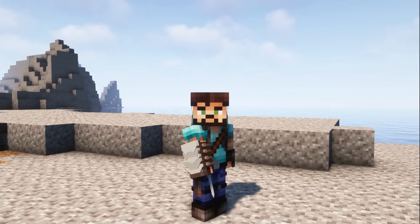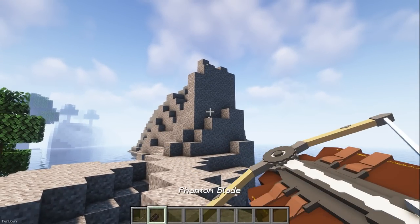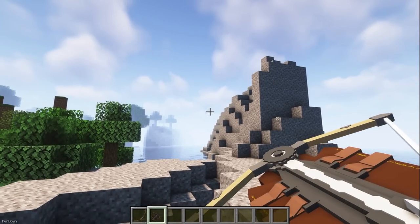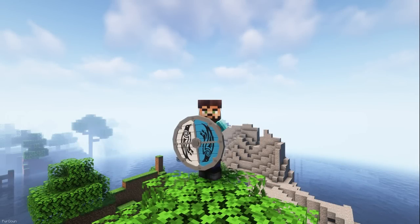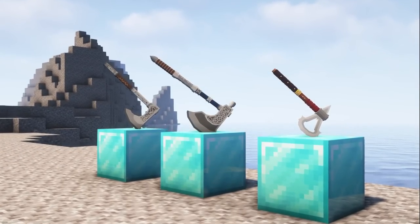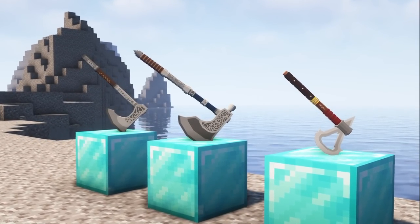This pack adds an assortment of items from the Assassin's Creed games, which can all be obtained through renaming. You can rename Swords, Axes, Bows, Shields, Golden Apples and Nether Stars to obtain items like Hidden Blades, Tomahawks, Hunter Bows, Assassin Tokens and more. The models look great in your hand, and a lot of work has been put into the modeling and texturing. They can also be placed in item frames for display.